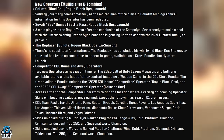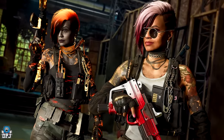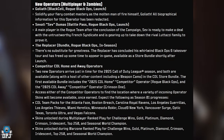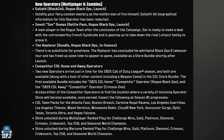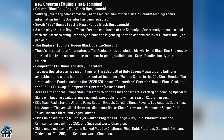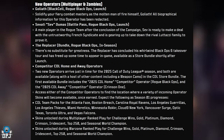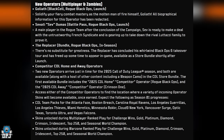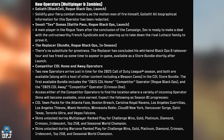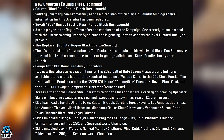New operators for multiplayer and zombies: Goliath, Zavati Sevdumas — a main player in a rogue team after the conclusion of the campaign so players may recognize them — and the Replacer, part of a Season 1 bundle. We also have the Competitor CDL Home and Away operators, plus CDL team packs for multiple teams, with details on how to obtain them shown on screen.